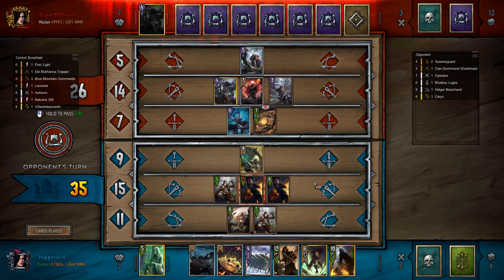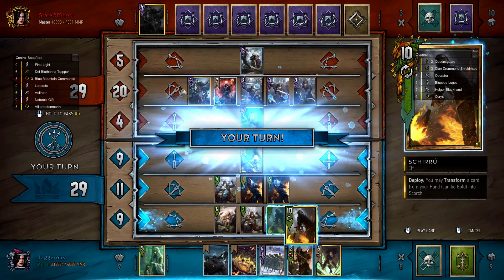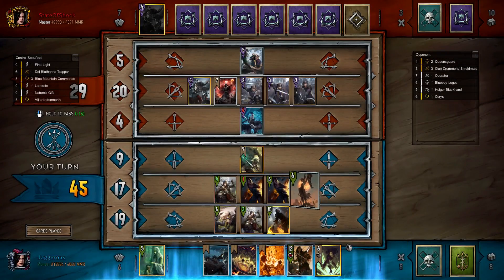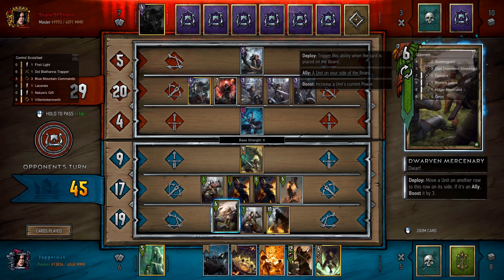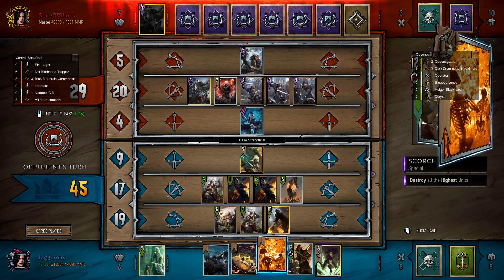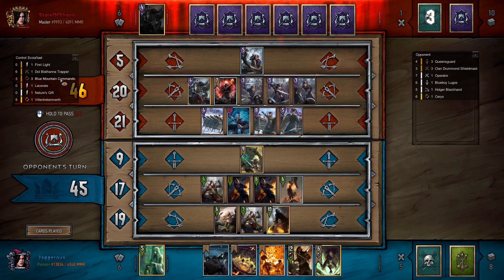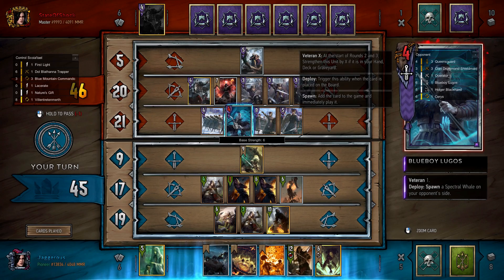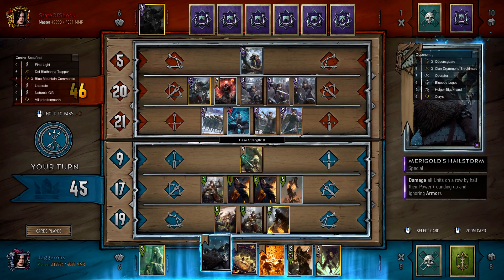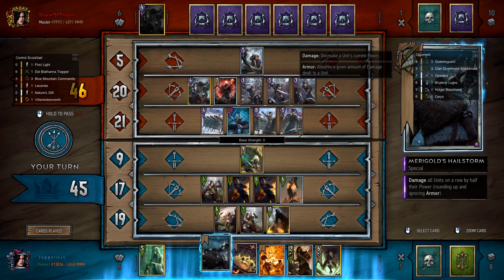You need six elves for Aileron — my bad, I mixed up my elf count. Ciri is an elf though. Now we can Shiru and turn this Queen's Guard into a Scorch — and there's Aileron. Oh wait, Dwarven Merc is a dwarf, not an elf, so I had five elves not six. This does mean we can play Alza's Double Cross, which will pull a Trapper — unfortunately no Blue Mountain Commando so we haven't been able to get that power play. We've got eleven damage in our Marigold's Hailstorm, which is quite nice.